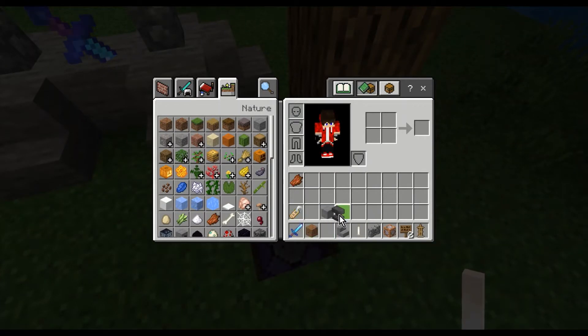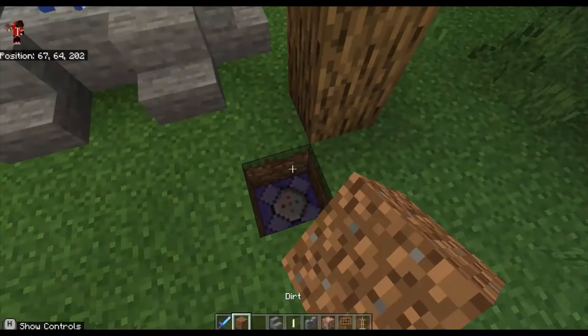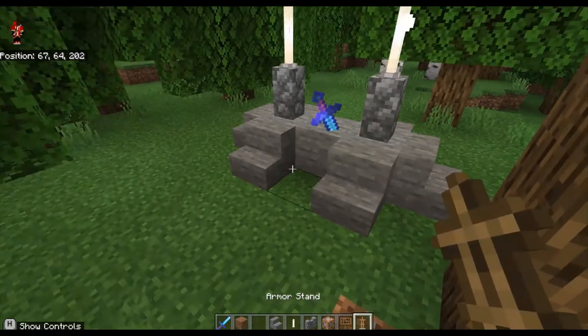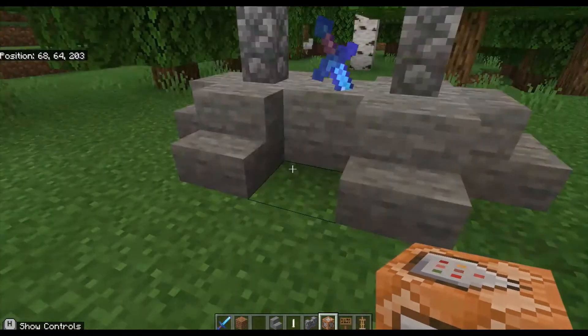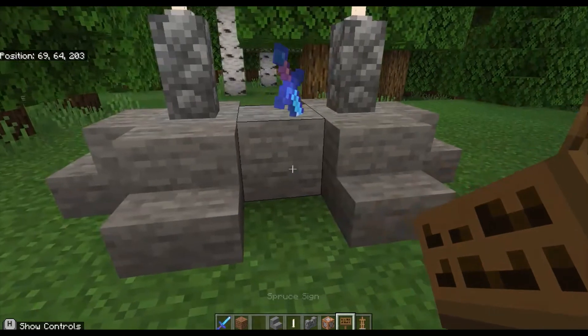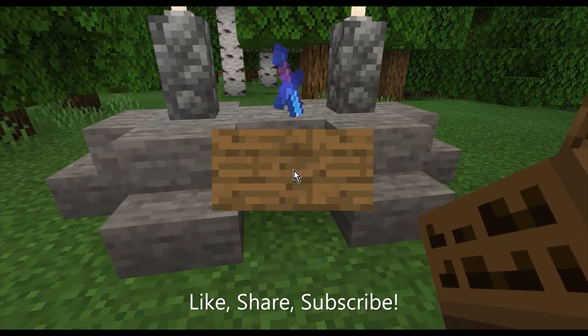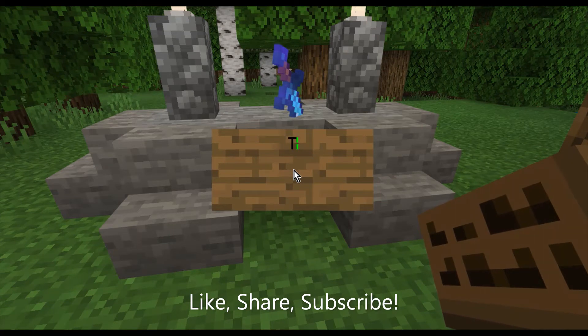The only thing left to do, besides fill this in so it looks cleaner, is take a spruce sign — or you don't have to use a spruce sign, you could use any sign you want — and just write 'The Fabled Sword'.